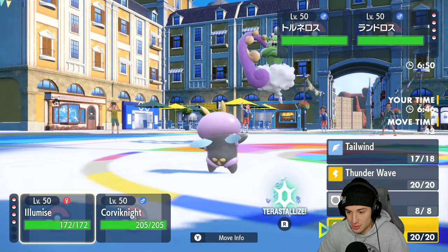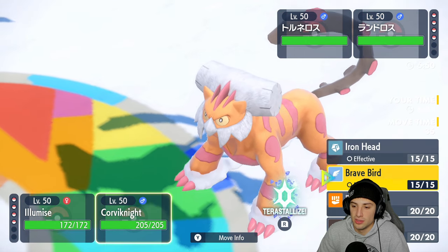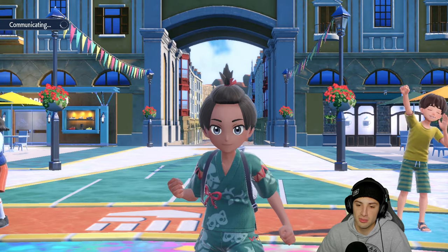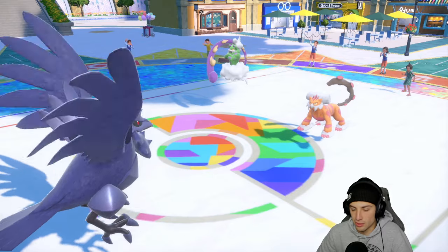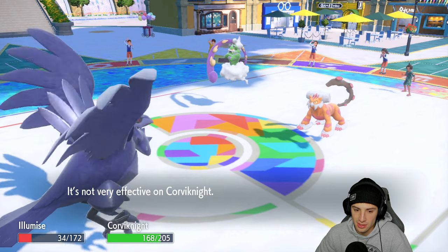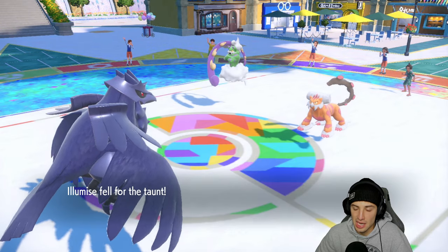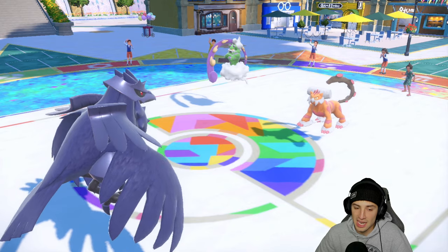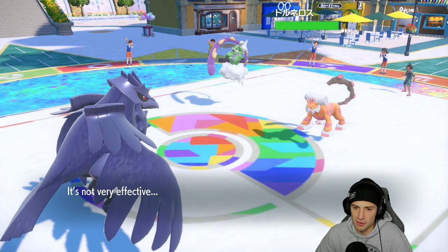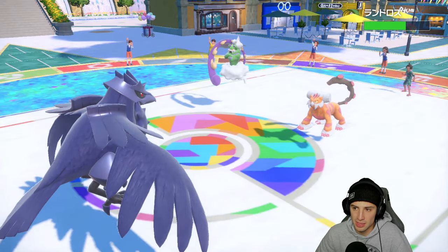I'm going to set up Infestation instead. I worry they might swap Landorus. Landorus goes for Bleakwind Storm — really, Taunt on Landorus? That is a very odd thing to see. They end up Taunting me too — it's okay, I'm already attacking anyway. I've got Metal Claw so you can play with me. Infestation comes out, we're getting buggy with it. Iron Head bops out — not bad damage, would be better with the Bulk Up.